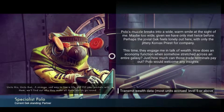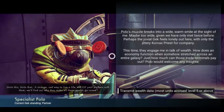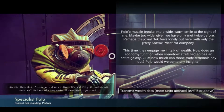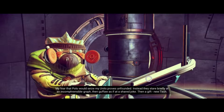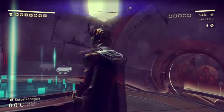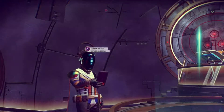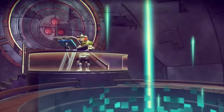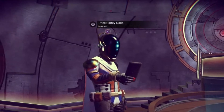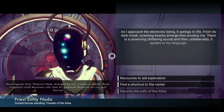Units this, units that - a strange sad way to live a life. Polo's muzzle breaks into a wide warm smile at the sight of me, maybe too wide given we've only met twice before. Perhaps the jovial Gek feels lonely out here with only the jittery Korvax priest for company - that'd be Nada by the way. This time they engage me in talk of wealth - how does an economy function when stretched across an entire galaxy? Polo would welcome any insights. Transmit wealth data - yeah, sure. He gave me something pointless.